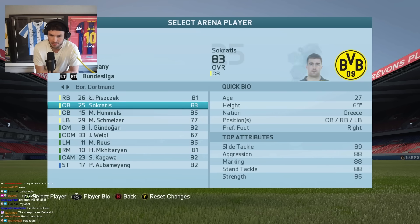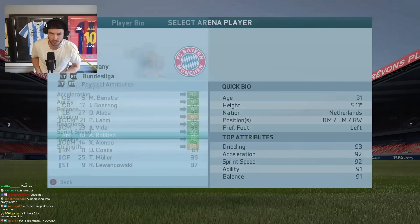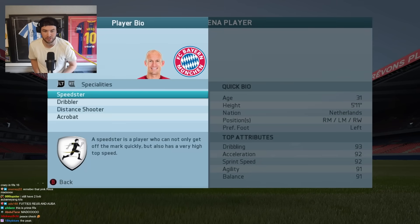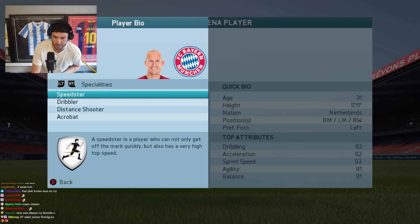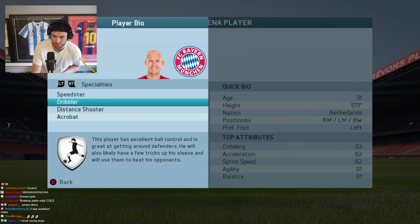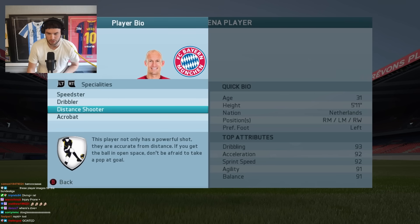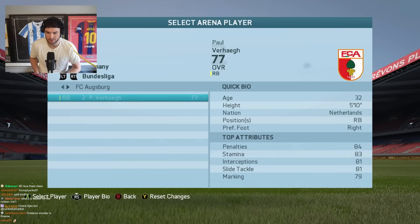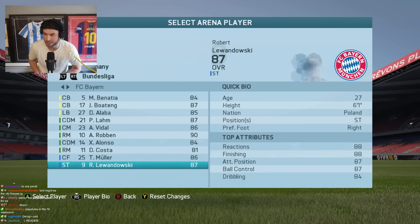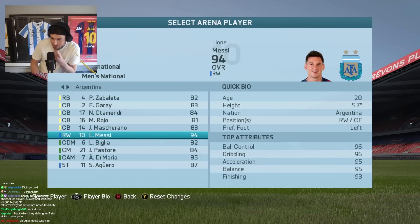This era of Reus on FIFA was different. Let's see Robben - 90 rated. Let's check the traits - injury prone? Where's finesse shot? Specialties: speedster - a player who can not only get off the mark quickly but also has a very high top speed. Dribbler - excellent ball control, great at getting around defenders. Distant shooter - powerful and accurate from distance. Acrobatic. His weak foot was two - he should have five-star skills. Douglas Costa was there too. Play styles in FIFA 16 - that's what I mean, it's always a reskin.